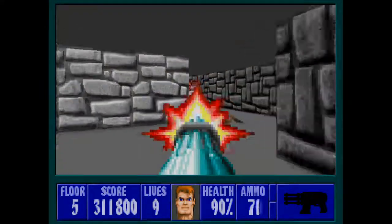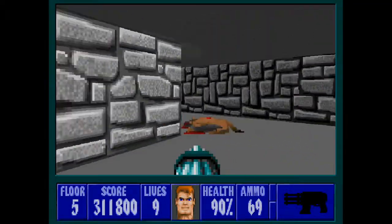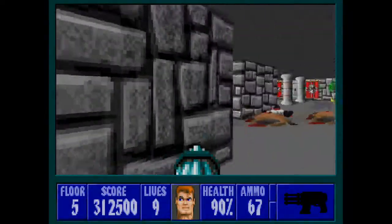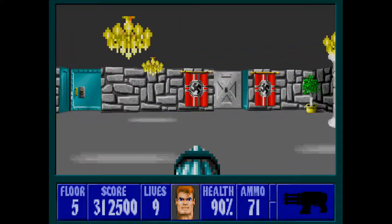There's an officer, a shoe stuffer, and a couple of guards. Watch out for this alcove here — they like to hide in that. Here's the shoe stuffer. Once they're taken care of, grab the ammo and you come to this large chamber.